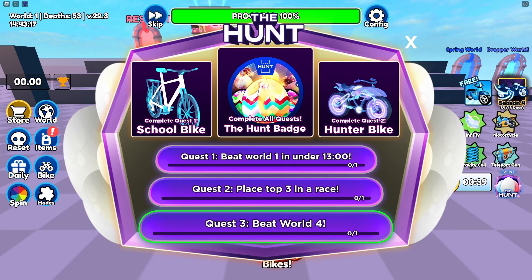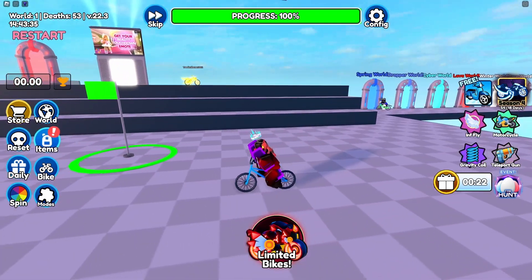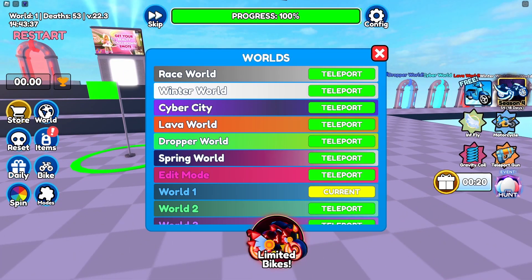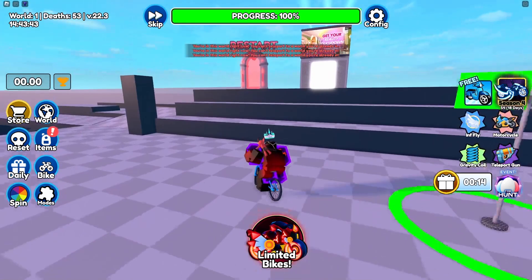When you're in the game, to the right you can see Event: The Hunt, and basically you have to do all three of these challenges: place top three in a race, beat world four, and beat world one. So what we're going to do is go to world one — find it and click on that and then get to the start.